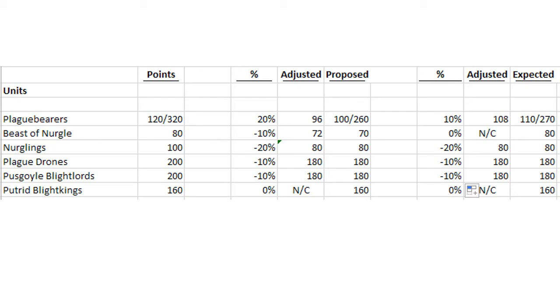Once we actually get the new points in the new General's Handbook, I will revisit this and see how accurate my predictions were. The changes I'm proposing in general would free up a decent amount of space to either squeeze in another hero or some endless spells. It would certainly make the Glottkin a lot more viable since he wouldn't be taking up such a huge chunk of your list, and I think Nurgle could be really solid with those kinds of points adjustments. The points adjustments I actually anticipate, while helpful, I don't think are going to significantly move the needle on the army overall — it's just going to be a light touch, maybe giving you an extra endless spell but not really enough for a real unit of any type.